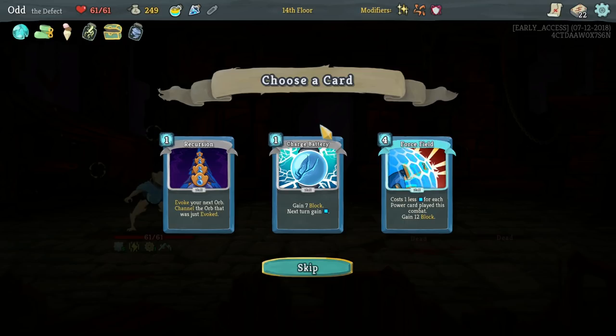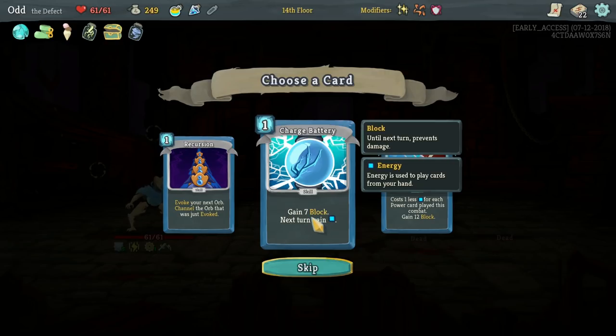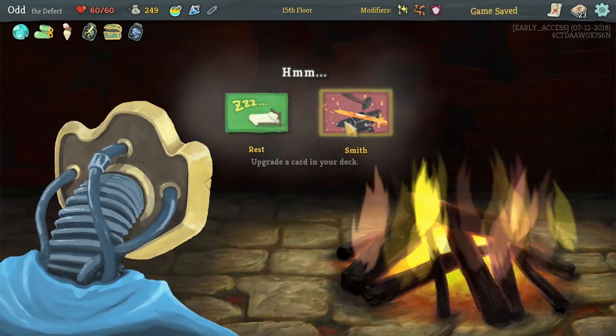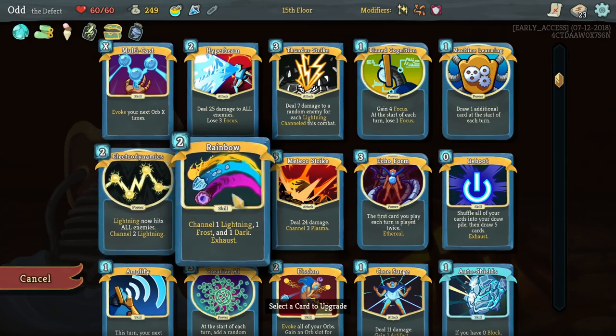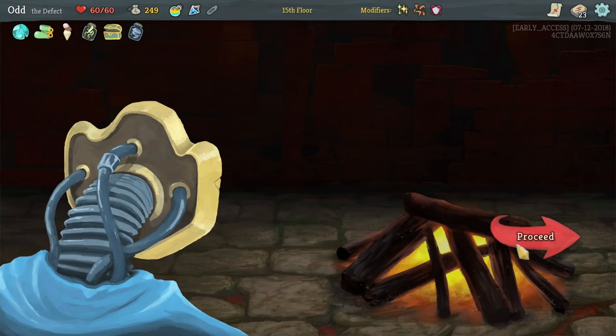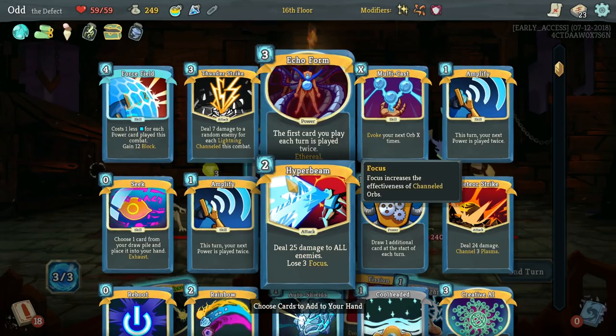Starting to see how it can happen. Force Field could be quite good actually — that would get down to zero relatively quickly, especially because we'd Amplify it into another power right at the beginning, so that's counting as two. So that's like a free 12 block, basically, whenever it comes up. But the energy is nice too. I'm going to take Force Field — might regret it, but we'll see. What else do we want to upgrade here? 32 damage across the board isn't bad. I think we're playing Electrodynamics all the time, so let's buff this bad boy.